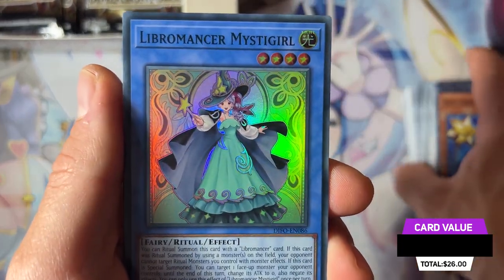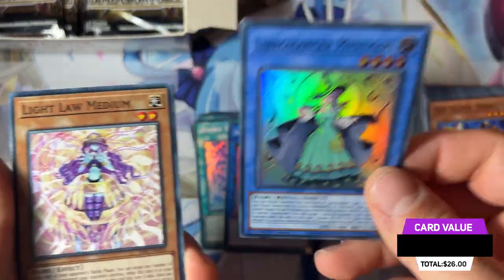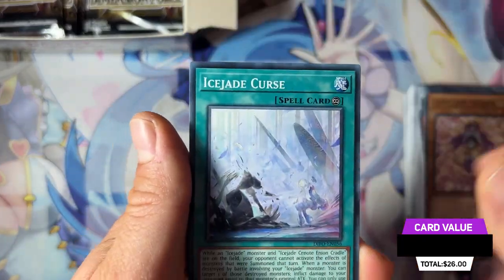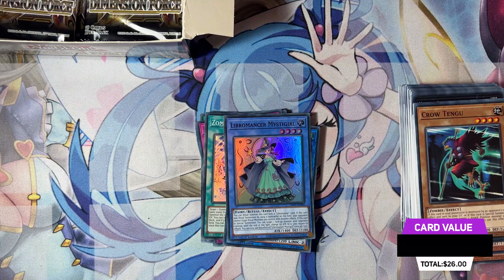We have Libra Master Mystic Girl here — look how beautiful this card looks, the brand new ritual monster. We have a great deck profile for Libra Master coming soon.